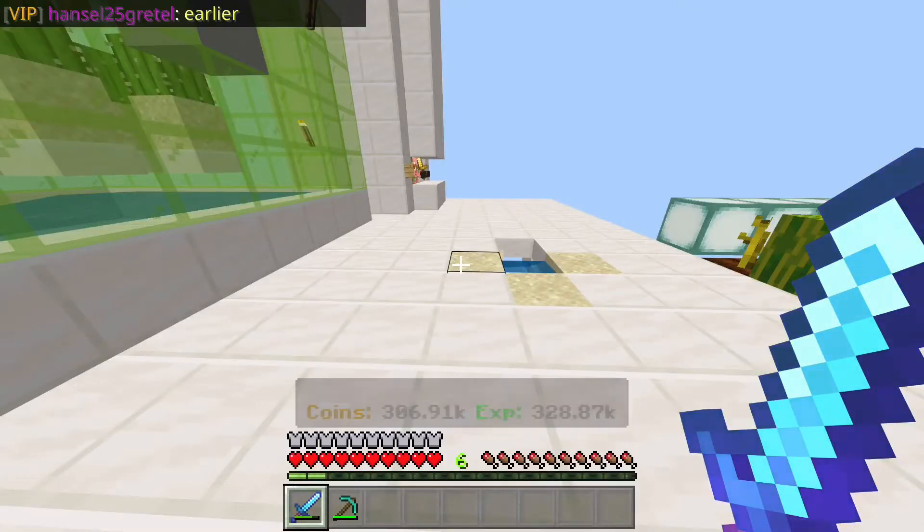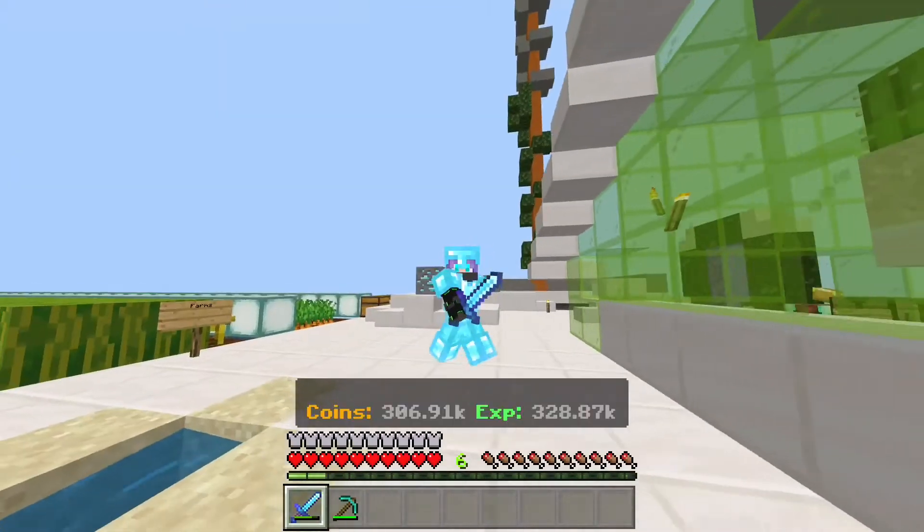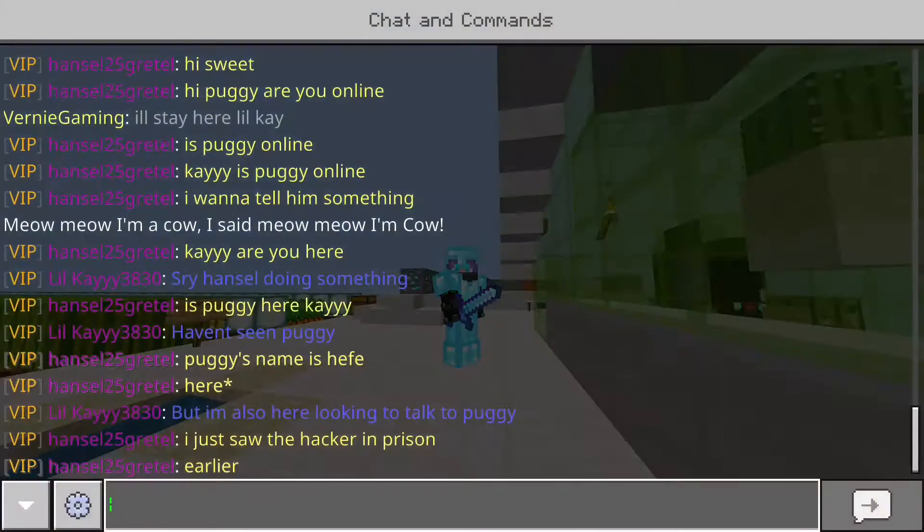Hi guys, today I'll be showing you how to make a cactus farm on Skyblock on the Lifeboat server. I'm on Xbox so I'll be typing quite slow, but it isn't that bad. You're gonna need some solid blocks, leaves, and sand. Don't forget to like and subscribe.